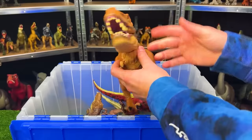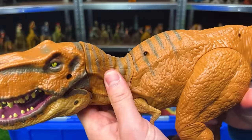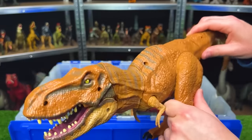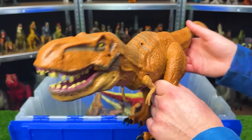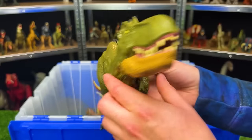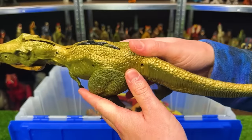We still have quite a few T-Rexes to go. This T-Rex is from the old Jurassic World toy line — it's got a rubberized neck and tail, so it's a bit flexible, and it has a chomping action with the tail. Now we're getting down to some slightly smaller T-Rex figures. This is a Jurassic World T-Rex that is actually a hybrid — it's got some spikes on the top of its head that you can push down and activate by pressing the button.